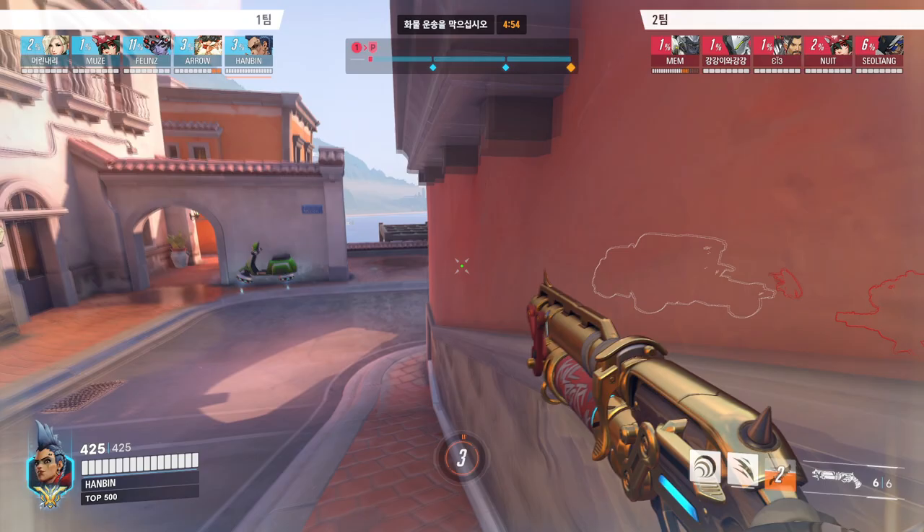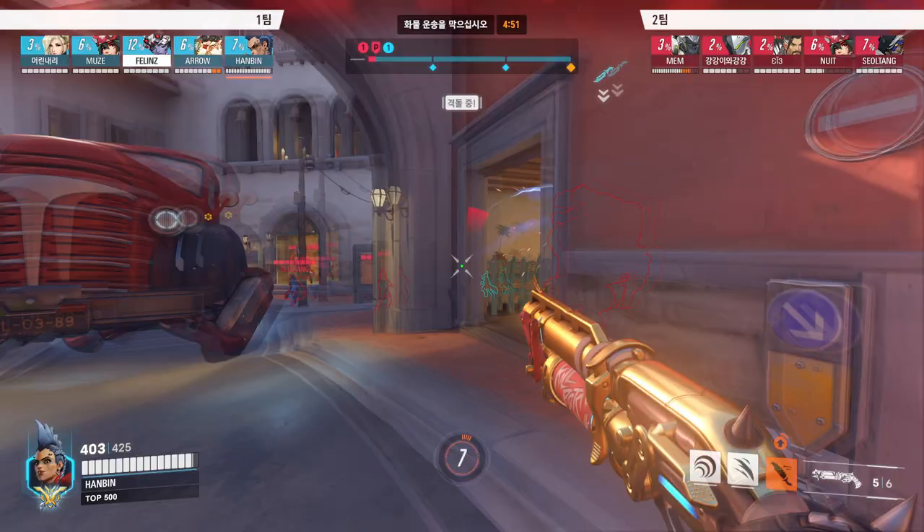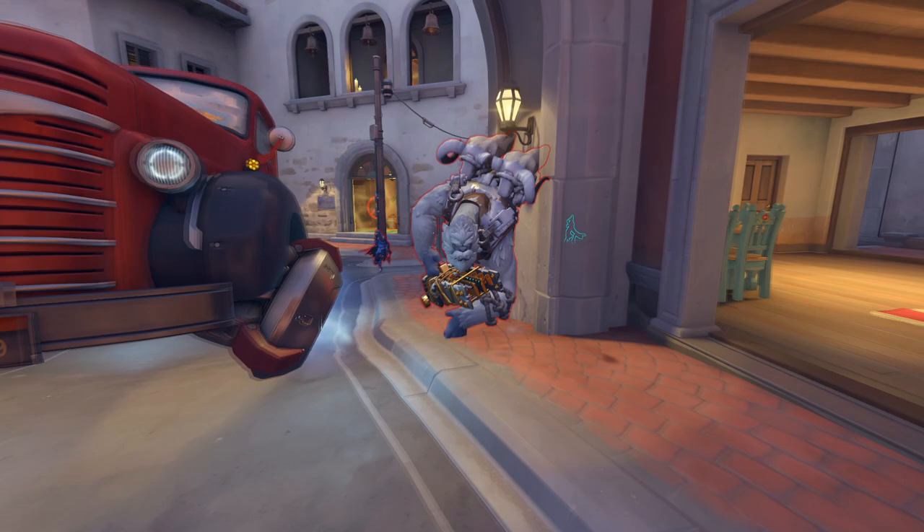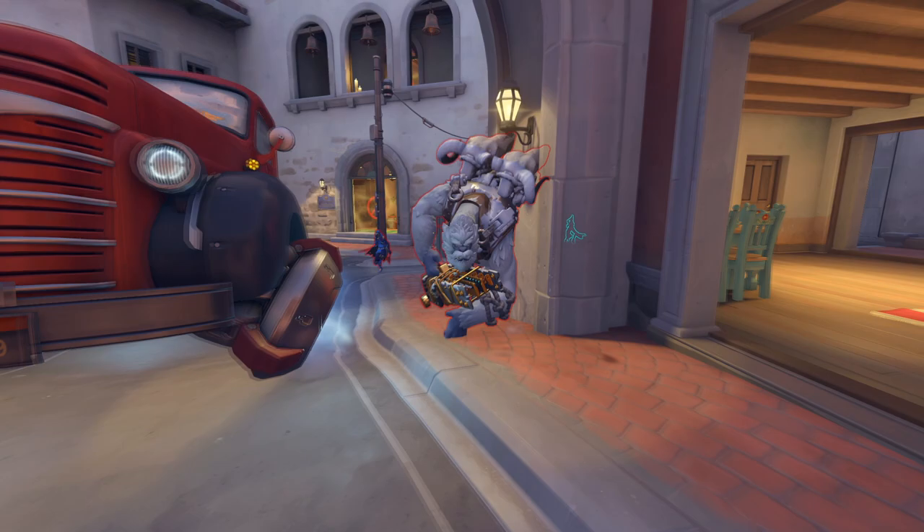Because Junker Queen isn't able to poke from range, it looks like Hanbin is opting to hold the first corner from low ground. He throws the knife into the enemy Winston and shoots him right on the head. When the Winston tries to leap out, Hanbin recalls his knife, canceling the Winston's jump and immediately following up with Carnage to obliterate the enemy tank.